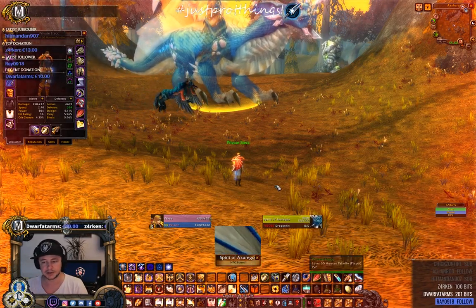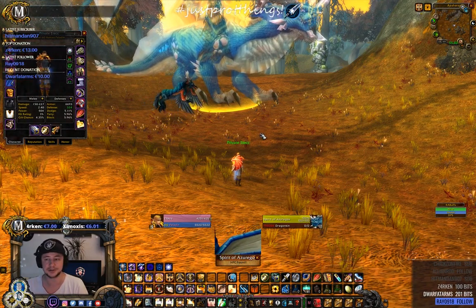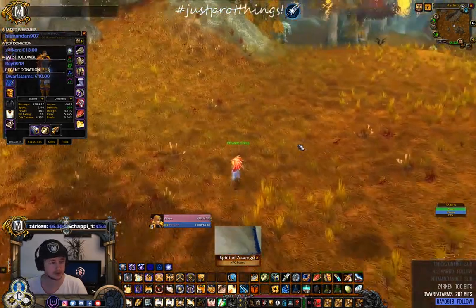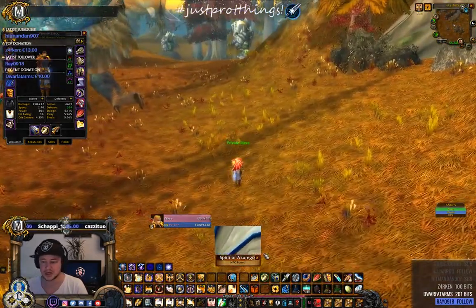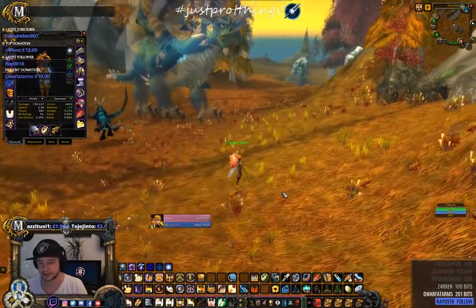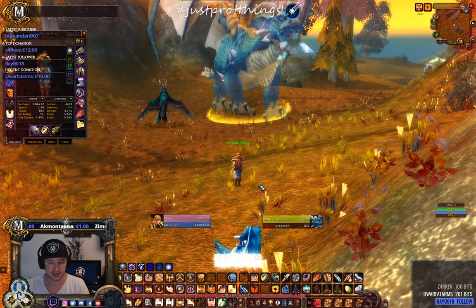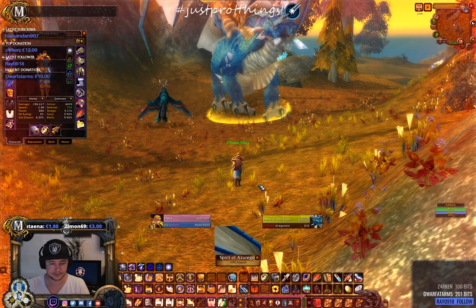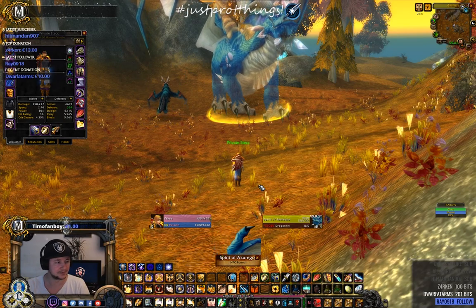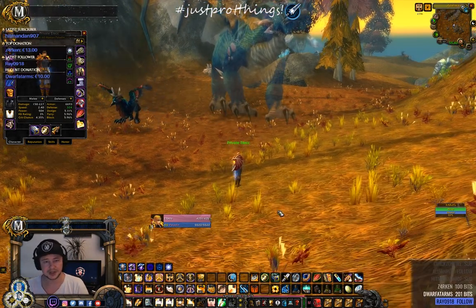Once near the mob, NPC Scan triggers a loud sound — you really can't miss it. It says 'Spirit of Azuregos NPC Found.' Also great for finding Loque'nahak or Broken Tooth. You can dismiss the alert and remove the mob from the list by typing the same command again.